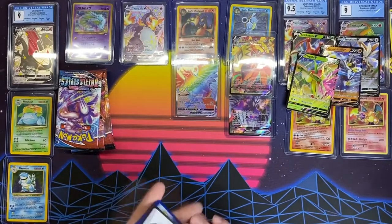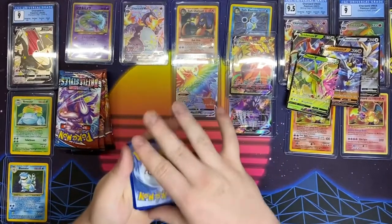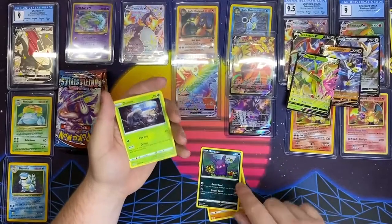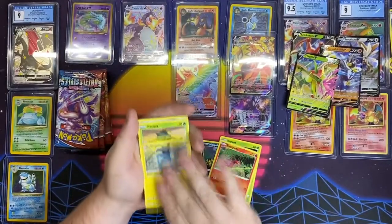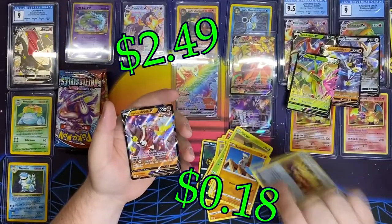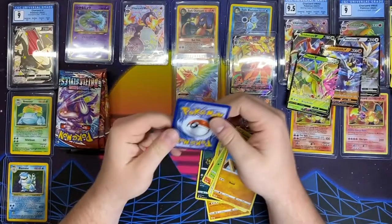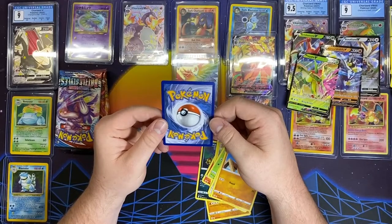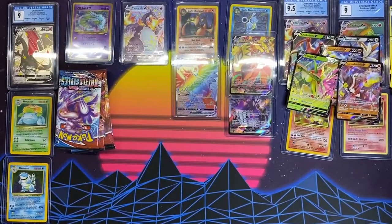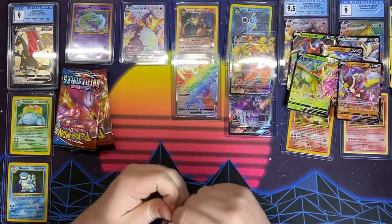One, two, three. Carkole, Moro Pico — I like that art — Pineard, Timber, we got the reverse. Single Strike Urshifu V — okay, I like that art, that's really neat. The centering actually looks really good on this card. Left side looks a hair small, like a teeny tiny bit. But probably not gonna go get those boys graded — no need to.